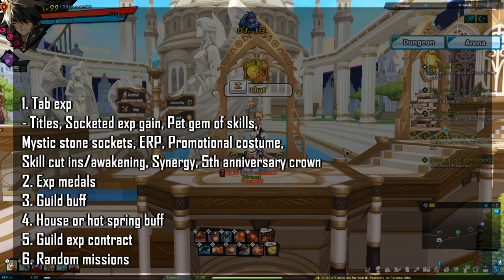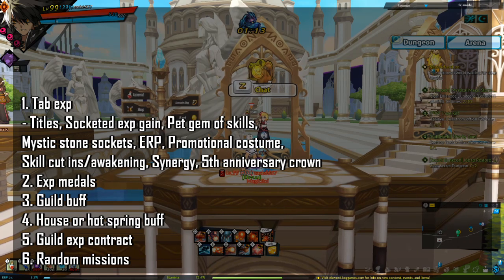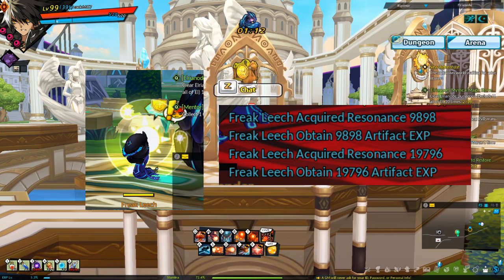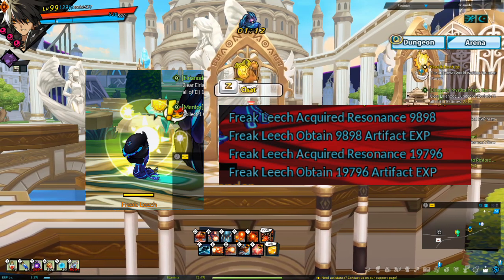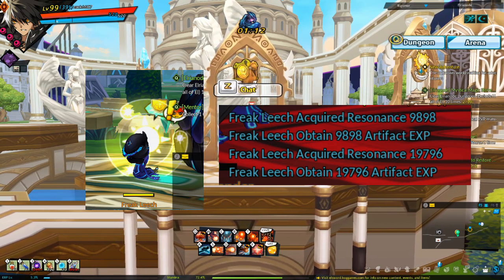The second type of EXP boost is EXP medals. Third is the guild EXP boost. Fourth is house buff or hot spring buff. Fifth is EXP contracts or guild EXP contracts, and sixth are random missions. Each is calculated differently into the final EXP. Also, certain dungeons have special mobs that give multiplied EXP — for this guide, the void dungeon, 13-5, and 11-5 were chosen because they do not have these special mobs.